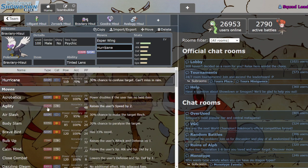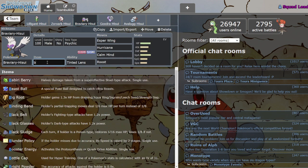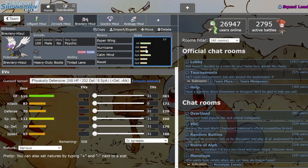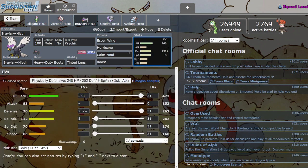If you can get this Mon going, you can try to do some setup shenanigans with Esper Wing. You can run Hurricane for your Flying STAB, or Air Slash if you want to not miss as much, but Air Slash is just so weak. You could also try a full setup set with Heavy Duty Boots — Calm Mind to raise your Special Attack, then click Esper Wing to raise your Speed. It's probably a decent set, and I think he's bulky enough to afford setting up.